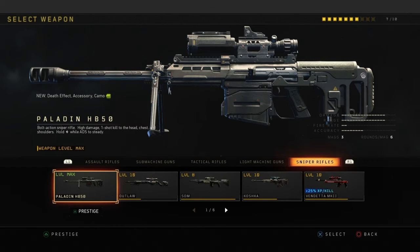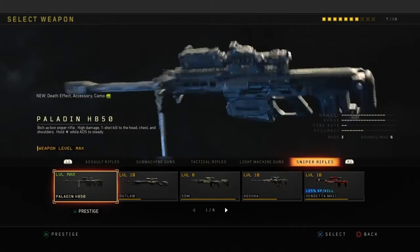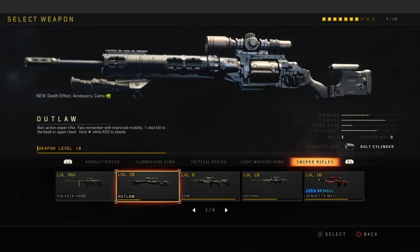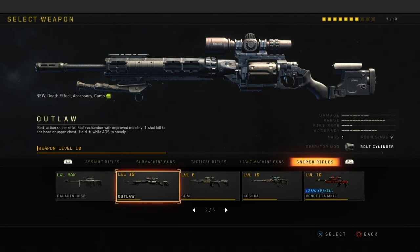Now we're going into sniper rifles — this is going to be extremely rare for me. The HB-50 — this is actually my most used bolt-action sniper rifle. It's like another version of the Barrett 50 cal. I use this for sniping and competitive sniping. I basically go to the bolt-action sniper playlist and use this, or I use it in free-for-all. The Outlaw — this is another one of my competitive weapons. It gets a lot of hit markers, but it's a really fast bolt-action sniper rifle with improved mobility. It's a pretty competitive option and I use it from time to time.